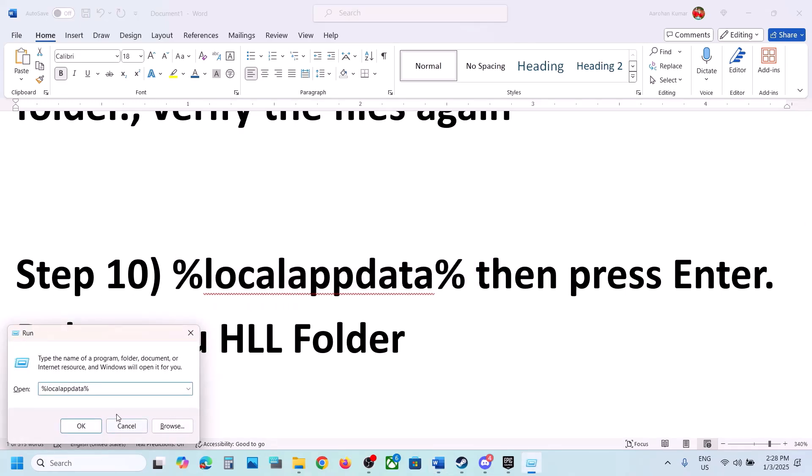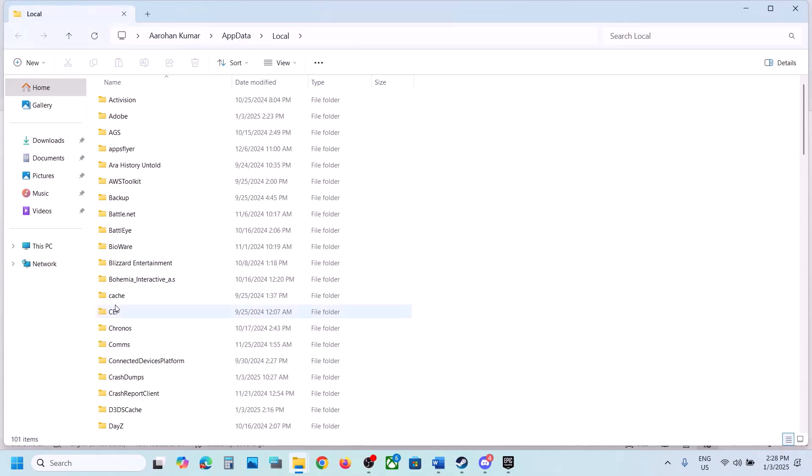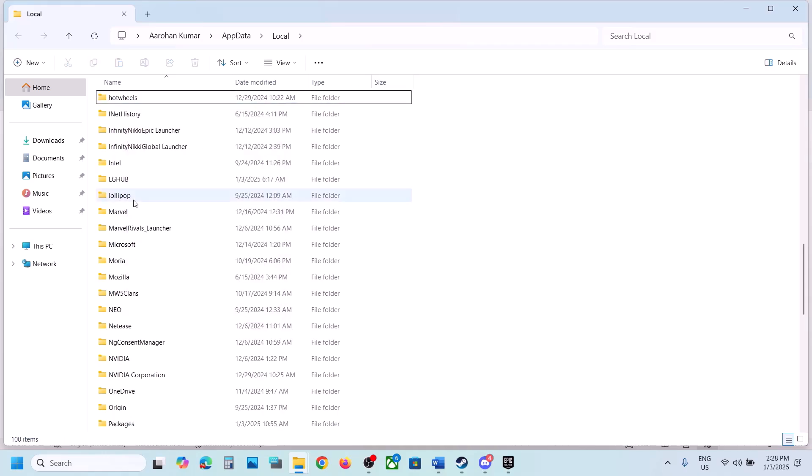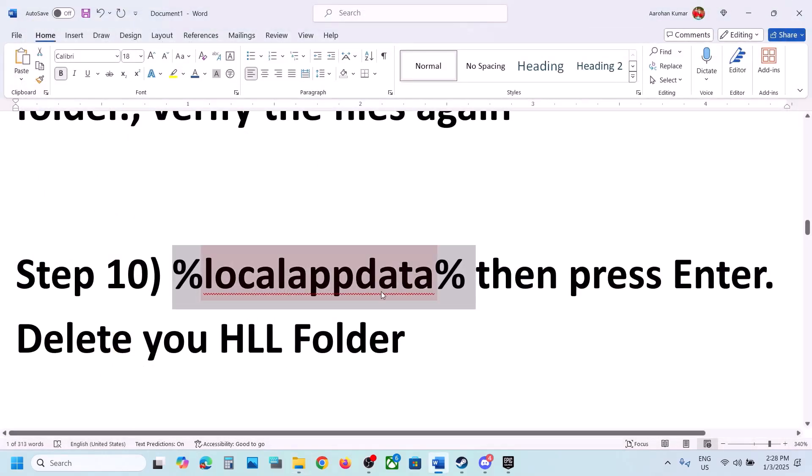The next step is to type %localappdata% in the Run box, press OK, find the HLL folder, right-click it and delete it. Once deleted, launch the game.